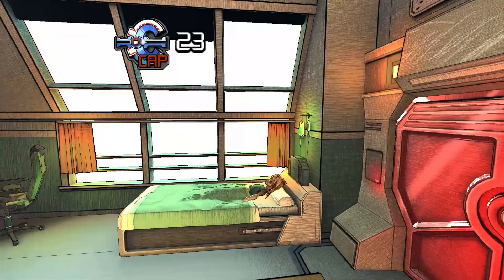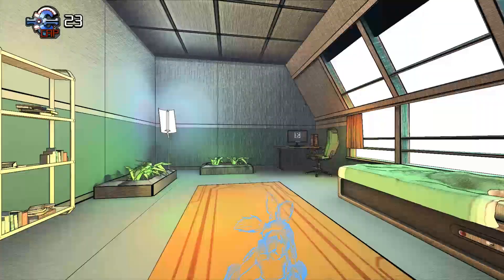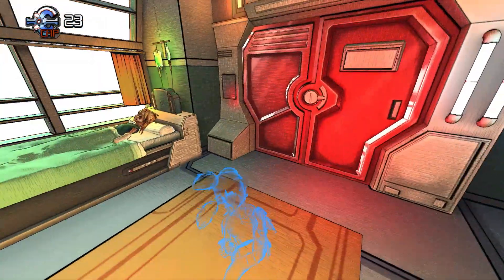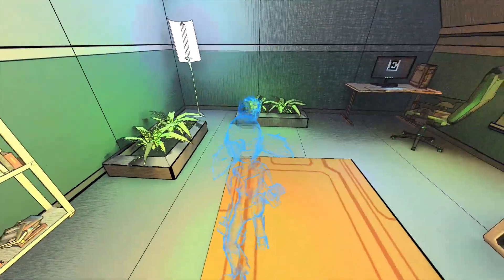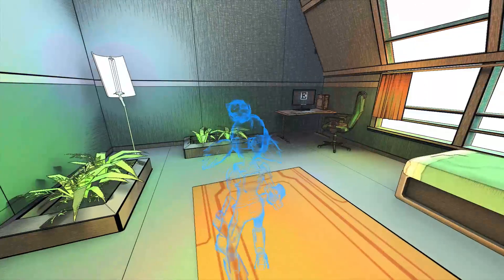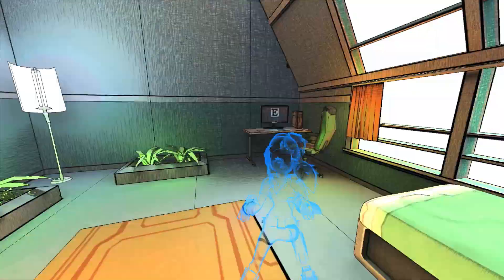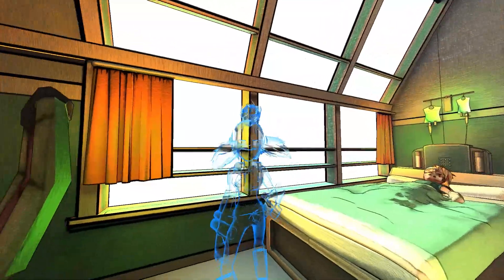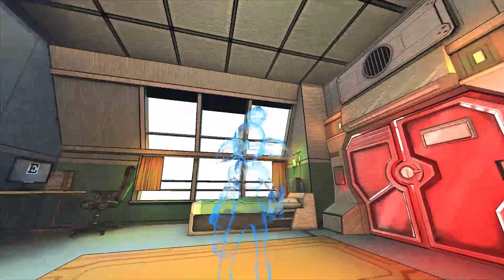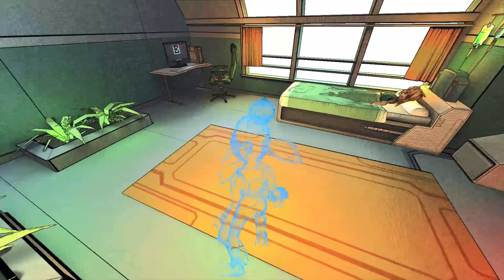So here we are in the game. You start in this tiny little box with a window with no view — there is absolutely nothing out there, it is just white. I'm assuming that's like an observation room they've whited out, or it's just lights. The '23 CAP' indicator is basically your retries.